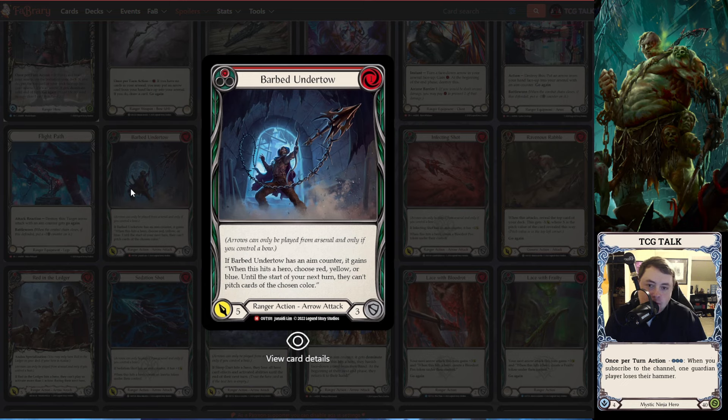They have a one-of Barbed Undertow in the deck. Before Miss Fail came out, Barbed Undertow really wasn't worth it — the only time it was worth it is like if you're playing against a Dromai or a Guardian where you can pick red or blue and it's obvious it's going to screw them up. But with Miss Fail being so prevalent and all three of those heroes being so big in the meta — Victor's really big who obviously plays blues, Azalea's really big who obviously plays reds — you can pick colors with confidence and really stunt your opponent. Against a Guardian, telling them they can't pitch blues — they probably can't do anything. Telling Azalea she can't pitch reds to activate Death Dealer — unless they have Tunic up, they're kind of in trouble.